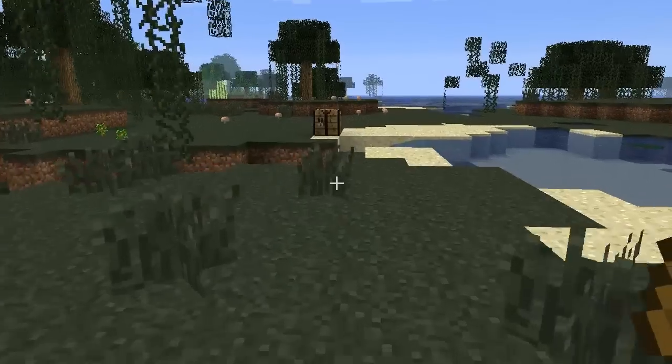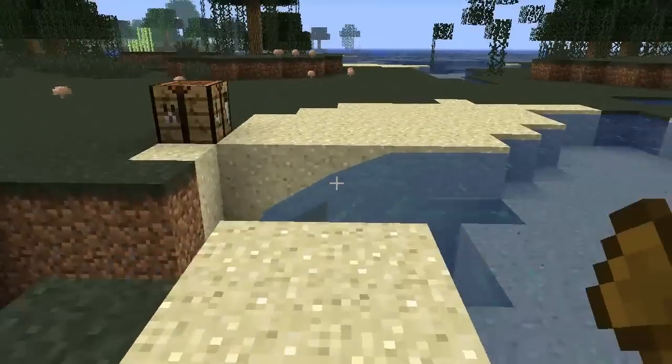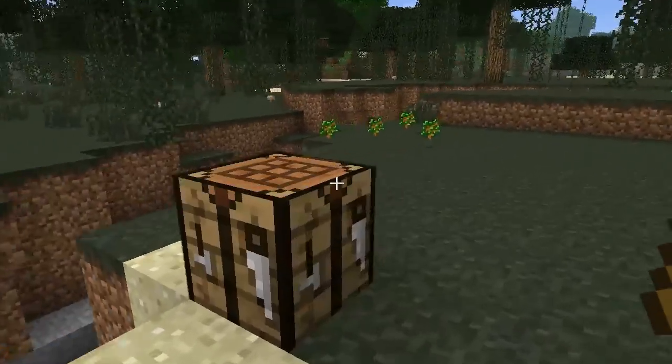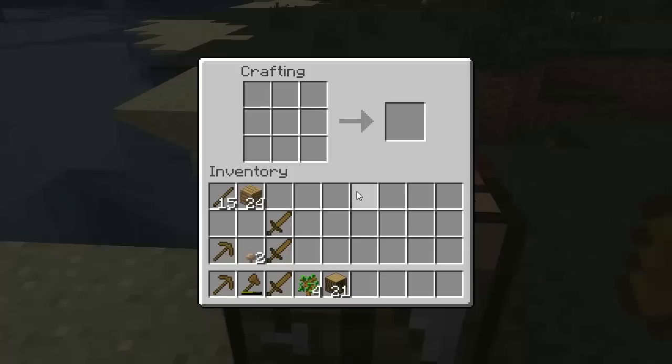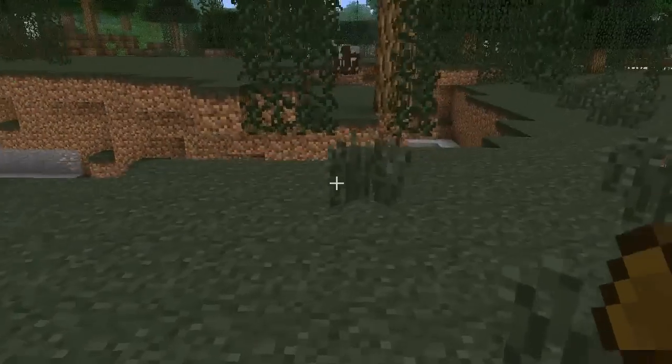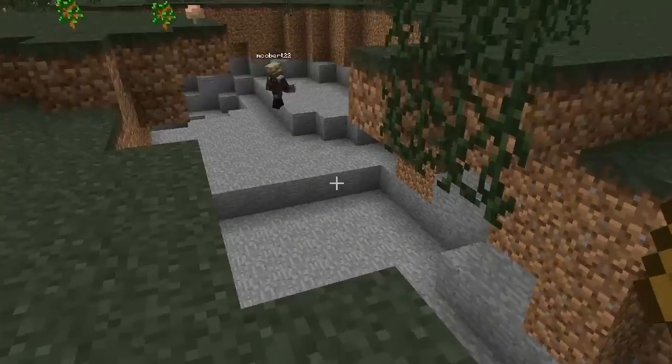This is going to bug the crap out of me. This little overhang thing. There we go. Oh, that's the thing I parkoured over. Parkour! What do I do? Well, there we go. Now there's nothing there. We're going to have to build some kind of a bridge and incorporate all this into our house somehow. I was just looking at that.